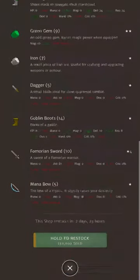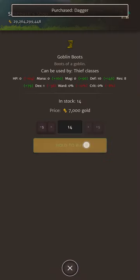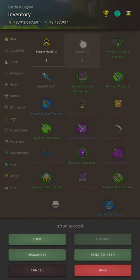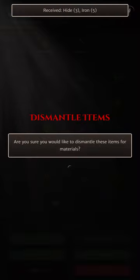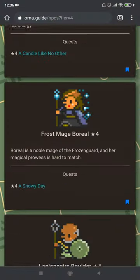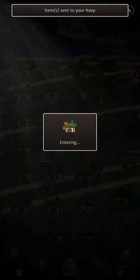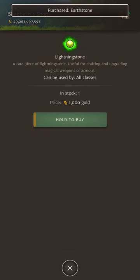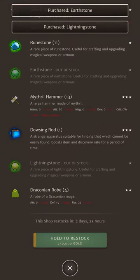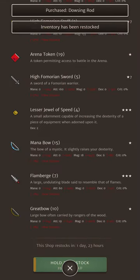Buy low-tier, cheap items in shops to dismantle them in bulk for useful materials such as wood, iron, hide and leather. Always buy the elemental stone materials — there are four NPC quests which require 50 of each type at tier 4, and you'll need them for future item upgrades and enchanting. Check your shops regularly for monster remains, dowsing rods, arena tokens and affinity candles. You can never really have too much of these.